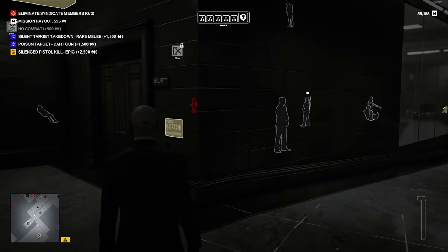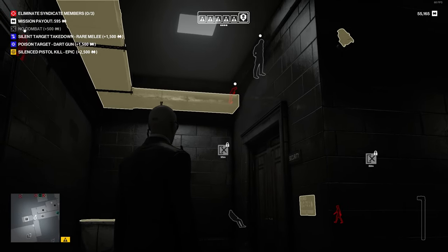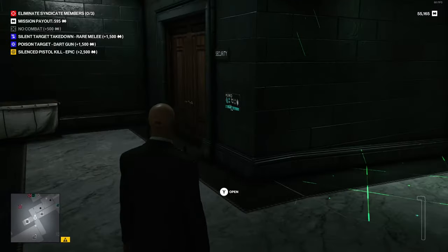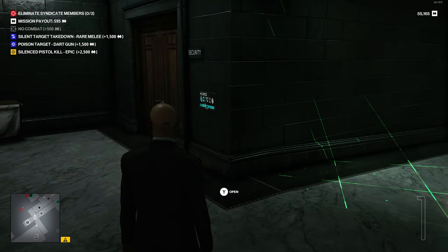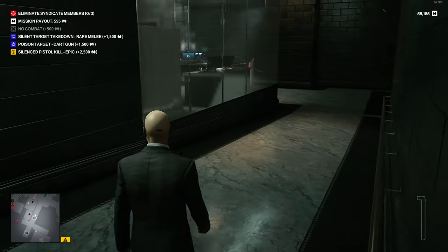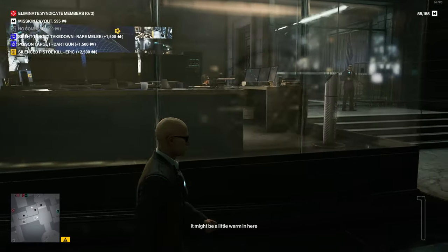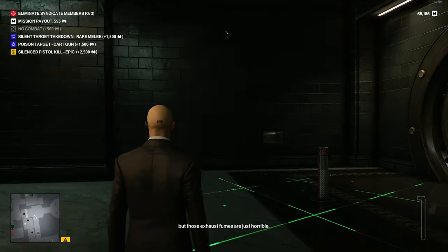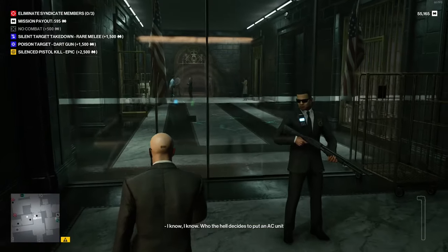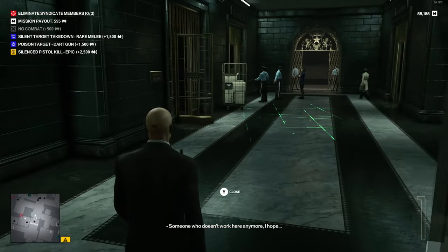So we have target number one which seems to be right on the other side of this wall, target number two which seems to be upstairs, and target number three possibly on the third floor. It's an alerted territory as well, which means the targets will know who we are if we get too close to them, so let's approach them with caution.